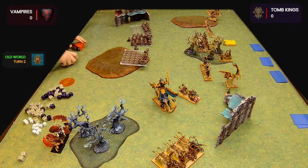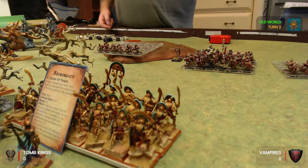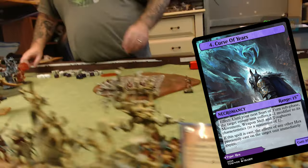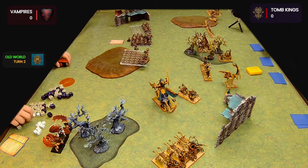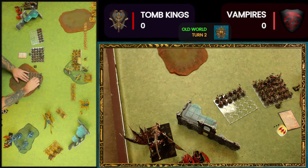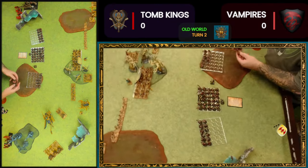I'm going to cast Curse of Years on the Tomb Guard. A successful magic phase for the Necromancer who got Curse of Years off on my Tomb Guard. He also got Vanhel's Danse on his Ghouls. So a buff on his unit and Curse of Years on my unit — he's just lining up a charge here.